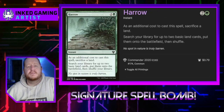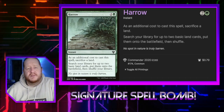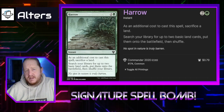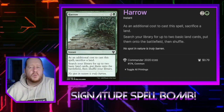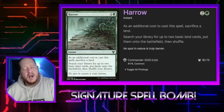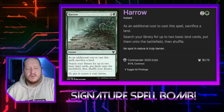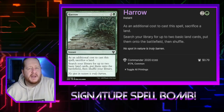Our signature spell is Harrow. This is a staple for Landfall decks. It lets us sacrifice a land to get 2 lands to replace it. Since it will always net us a land or so in a weird way, that will help pay for the commander tax on the spell. It's not quite as good as a spell that gets us 2 lands without losing one, but since we are playing Landfall, we're kind of okay with that.